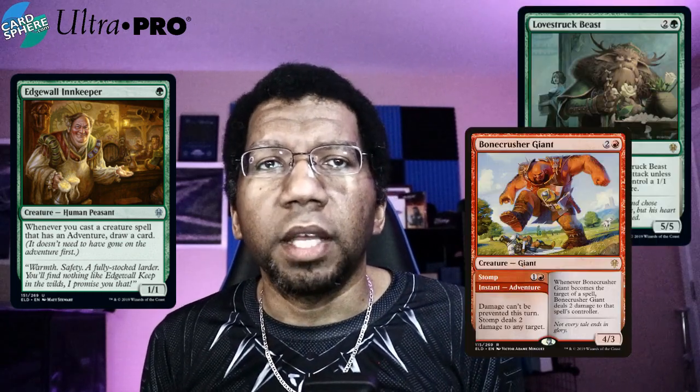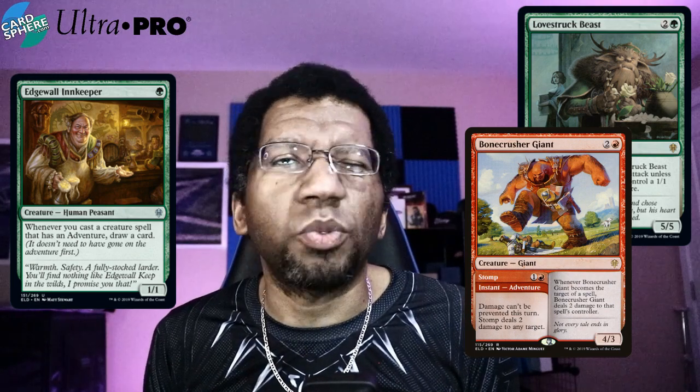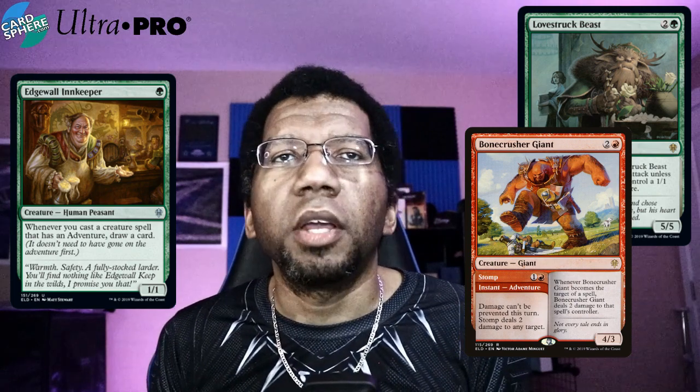The thing about current Gruul decks is they're not your traditional Gruul decks - they're able to draw cards, they have a long game, they're not just trying to bash you in the face. At its core, it's the adventure package: Innkeeper, Lovestruck Beast, and Bonecrusher Giant. The Innkeeper allows another type of card - a one-one that lets them fight with their Lovestruck Beast. You also get Bonecrusher Giant, which doubles as removal and possibly draws a card on a later turn, in addition to being a 4/3 that damages you if you try to kill it.